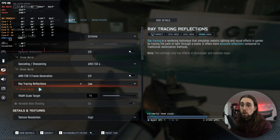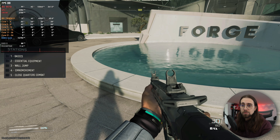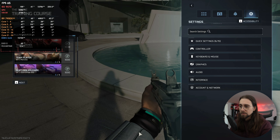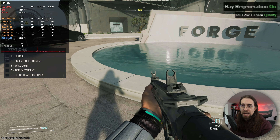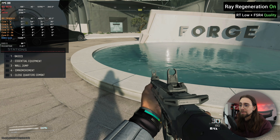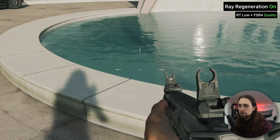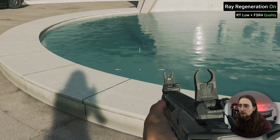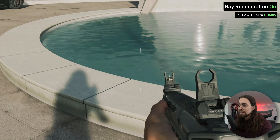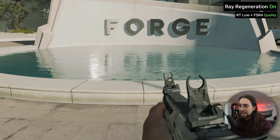As soon as we enable ray regeneration — performance is around 88 fps — we go to ray regeneration and still have 88 fps. We didn't lose any performance whatsoever. But now look: we don't really have noise. There's still a little bit of ghosting and some odd particles appearing, but at least we don't have that odd pixelation or noise we had before. It's much much improved.